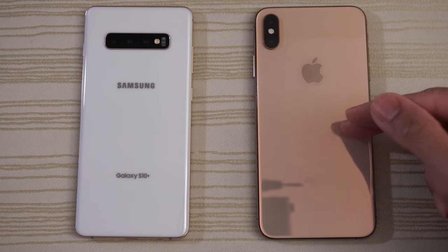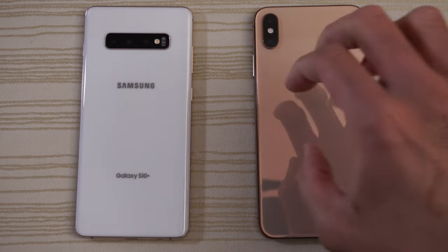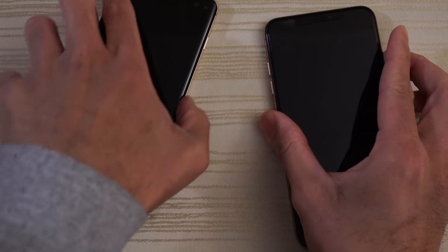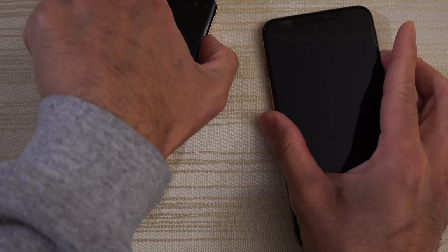The iPhone XS Max has the A12 Bionic chip, 4 gigs of RAM, running the latest iOS, and Android Pie on the Galaxy. We'll turn on both at the same time and see which one has the faster boot up. Let's go.